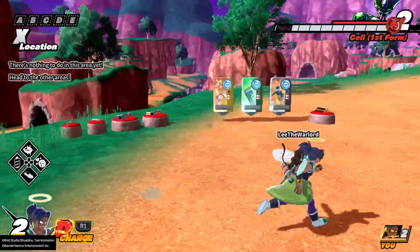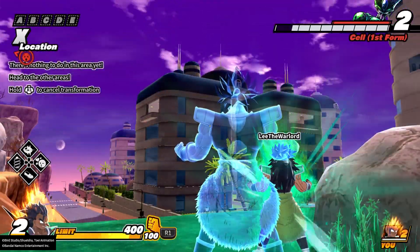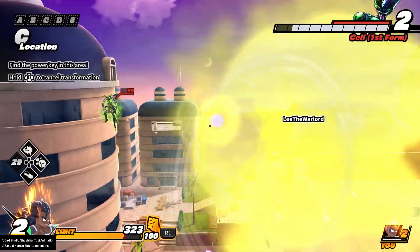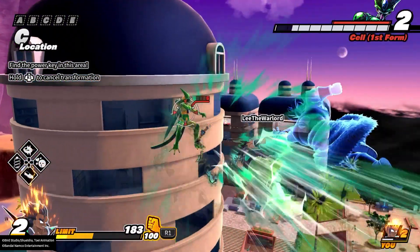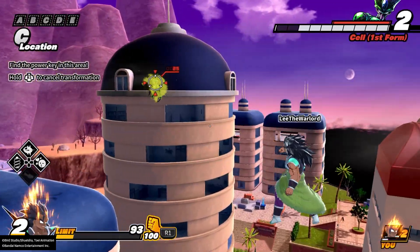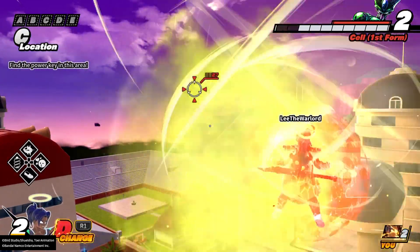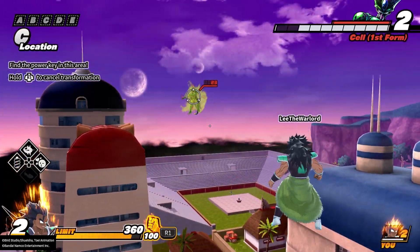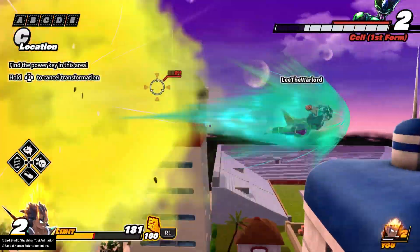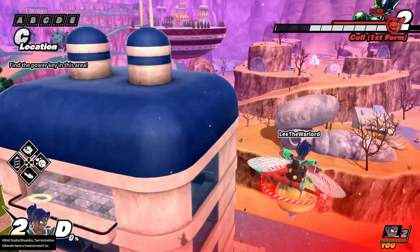We have our level two D-Change, let's find Cell and transform. The transformation pose is all right too. At level two it looks like about two thirds of a bar of damage — so level one does half a bar, level two does two thirds of a bar. That's not bad for Gigantic Charge. I'm having a little trouble using it, and the maneuverability doesn't seem that good, and I don't think you can cancel out of it either.